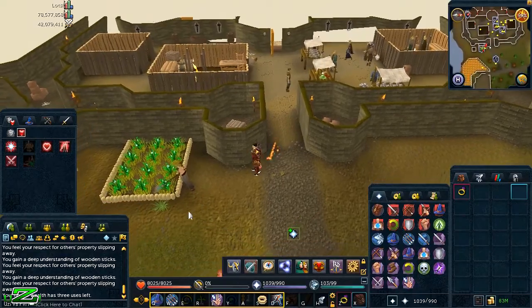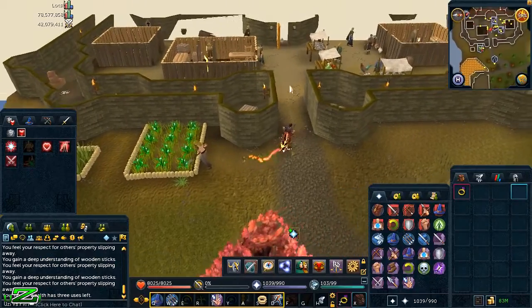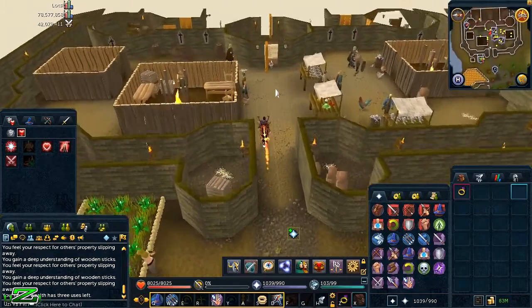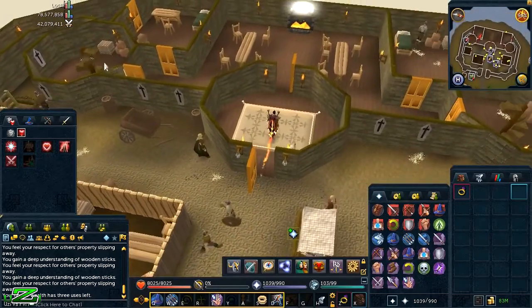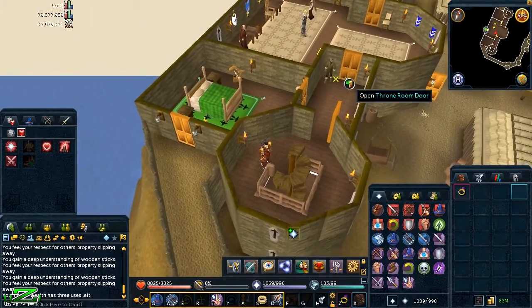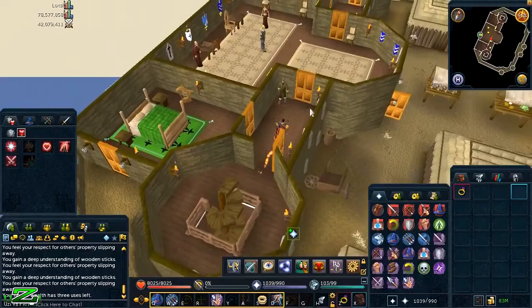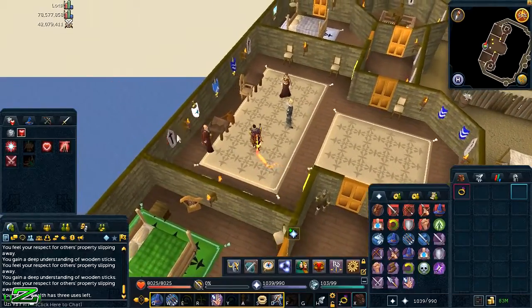Right now I actually have 100% of the population supporting me — that's 100 approval rating. It has been 100 days today, the 22nd of April, and I've been tracking this. So I'm going to quickly check how much I made and show you selling it and the total loot from 100 days. I did put in 7.5 million, so let's see how much I got out of it.